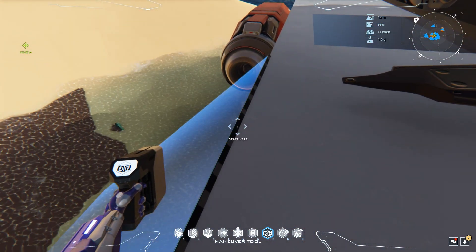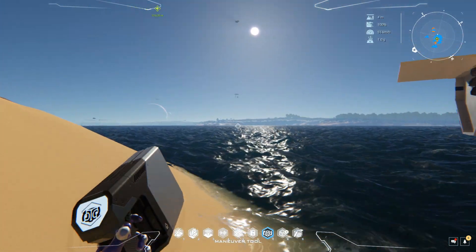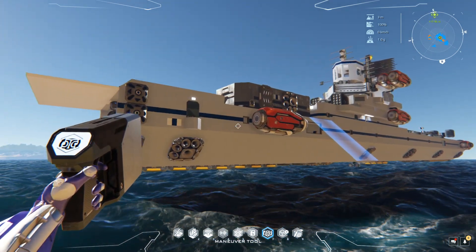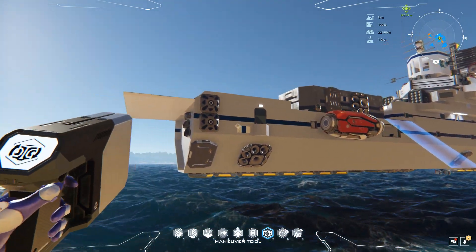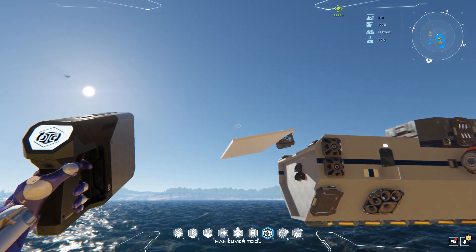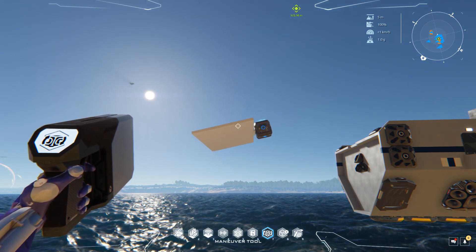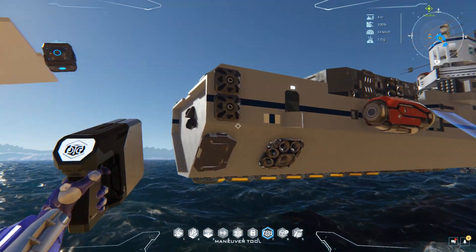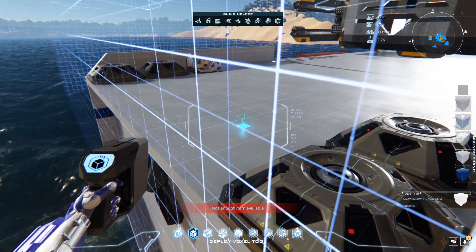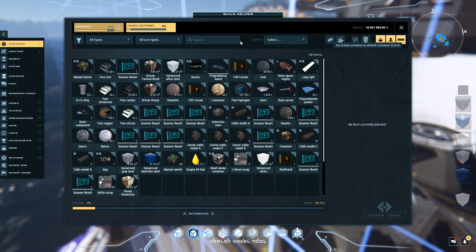Even if you move the ship around with the maneuver tool, the extension won't detach — except if you actually maneuver-tool the extension itself, then it will come off. You'll have to be careful with that because that happened once to one of my ships and I had to rebuild the whole extension.